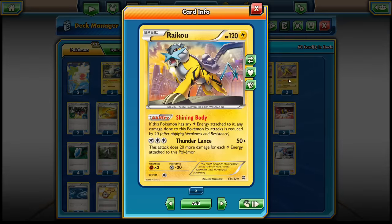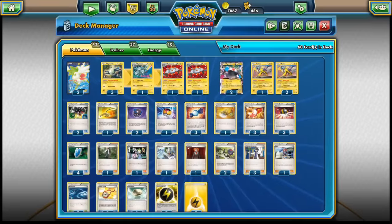Raikou takes Caldeio's place. Its Thunderlands attack costs 3 Colorless Energy and does 50 damage plus 20 more for each Lightning Energy attached — very much like Caldeio. Thunderlands can hit for 110 damage with 3 Lightning Energies attached. Raikou also reduces damage by 20 if Lightning Energy is attached via the Shining Body ability. Importantly, Raikou has only a 1 Retreat cost and is not an EX Pokemon, so if it gets knocked out we only give up 1 prize.